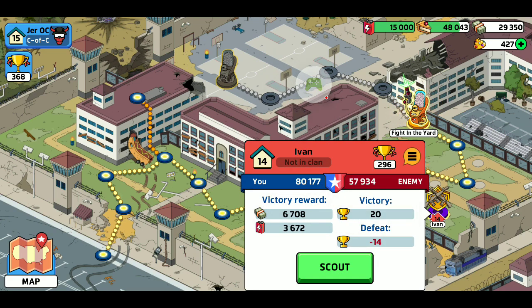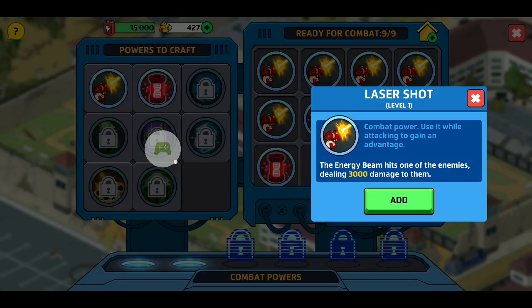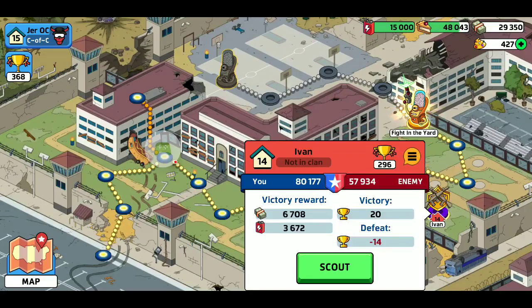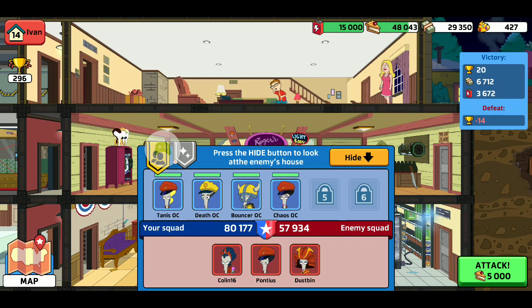I've got 80 power and he's got 57, so let's scout him out. I've crafted some combat powers, so let's add an attack. It takes five minutes to craft these. I added an extra power and I'll attack. There's rewards — if you lose I lose 14 trophies, 20 if I win. There's how much cash he has and stuff I can steal from him. You have to defend your house just like I'm doing to him.